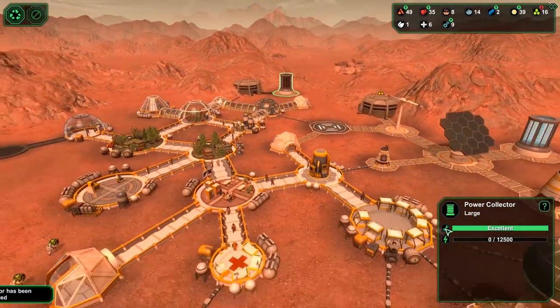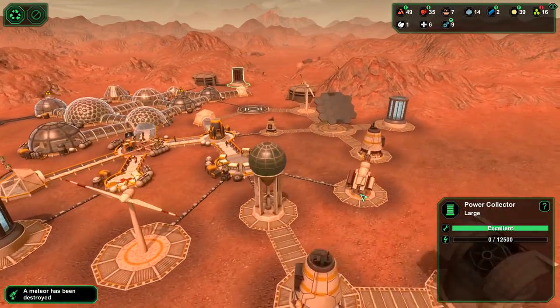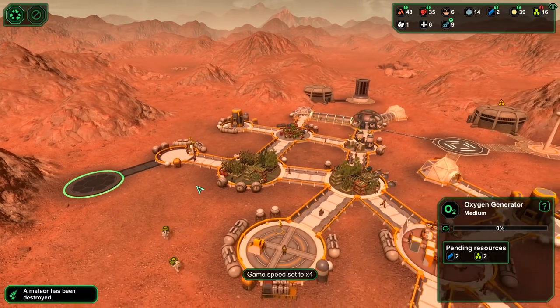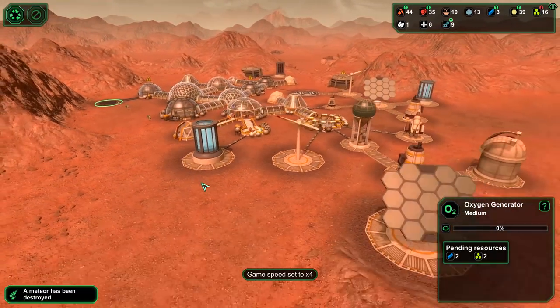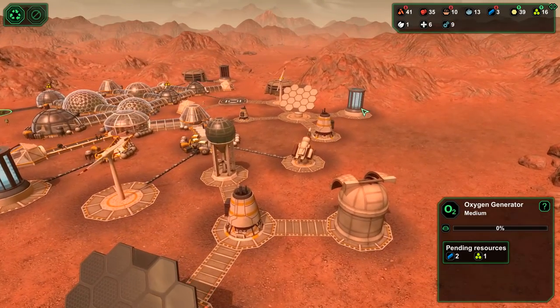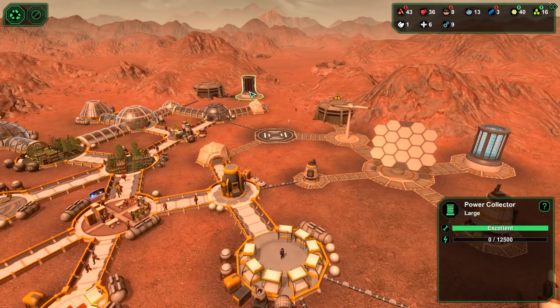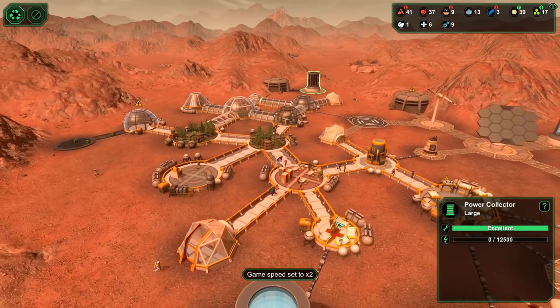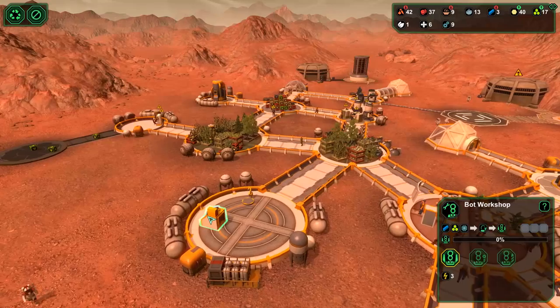Is this going to be filling up? Meteor's been destroyed. All right, let's wait for this to be finished. Let's speed up and then we'll have a look at what we really need to build. So these two are full, that one's filling up. How fast are they going? Let's just not go too quick so things don't run away with us.